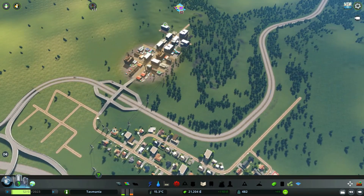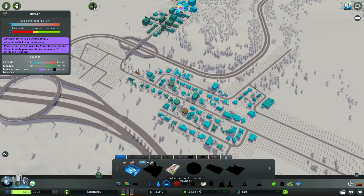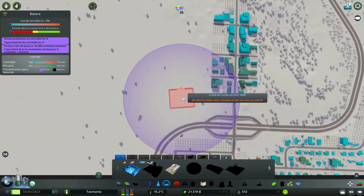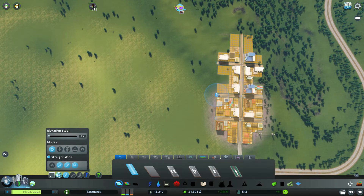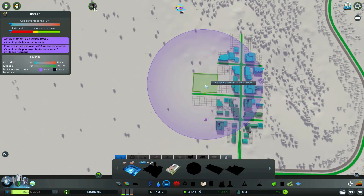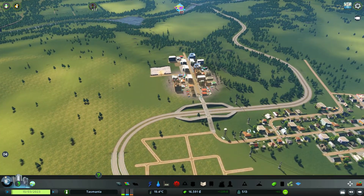El problema es que nos van a empezar a demandar estos servicios. Por ejemplo aquí ya aparece el icono de basura, así que nos va a tocar poner un vertedero. Un vertedero vale 5.000 euros; la incineradora vale 20.000, no nos la podemos permitir. Así que nada, un vertedero que va a caer de momento por aquí. Podemos ampliar esta calle un poquito y justo lo ponemos aquí: 5.000 euros, y ya tenemos nuestro primer vertedero de la ciudad.